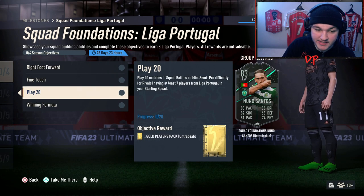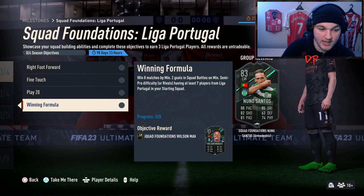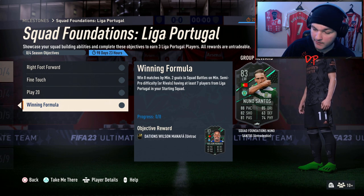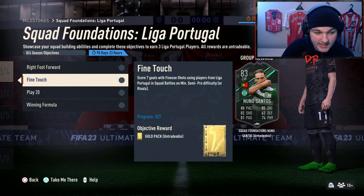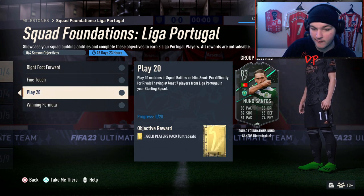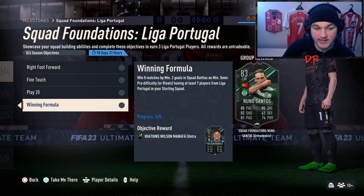Play 20 matches in squad battles on at least semi-pro or division rivals with at least 7 players from Liga Portugal in your starting squad, and win 8 matches by at least 2 goals in squad battles on semi-pro or division rivals with at least 7 players from Liga Portugal. Honestly, this doesn't look too difficult. If you want to complete the whole thing for Nuno Santos, 20 games is quite a bit, but for Minartha it's only 8 games and I don't think that's too bad.